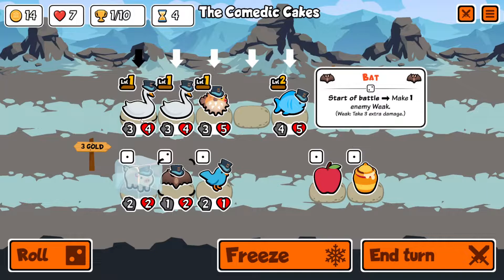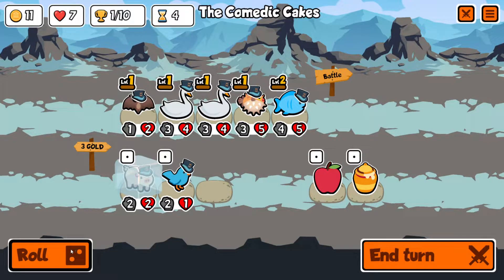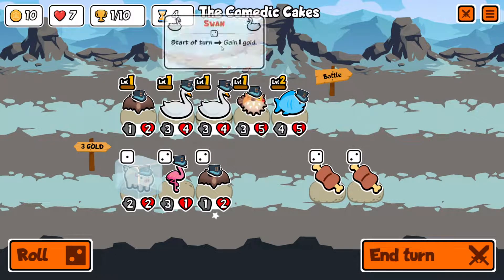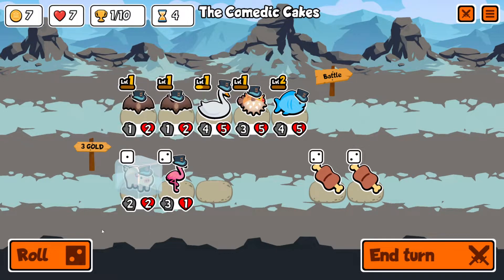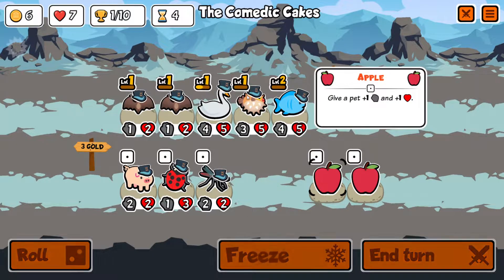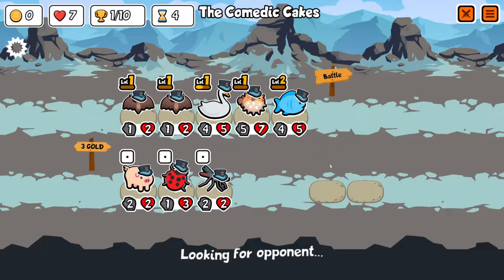We do have two swans, so let's sell the pig. A bat is probably pretty good — we'll put the bat up front. We might actually be on the pay-to-win build now because I don't remember bats on free-to-play. Let's combine swans, buy another bat and roll. Let's buff this puffer fish so it can tank some, and hopefully our bat luck pays out.